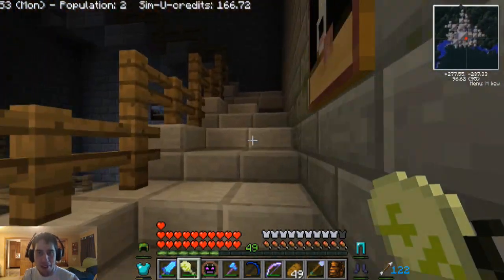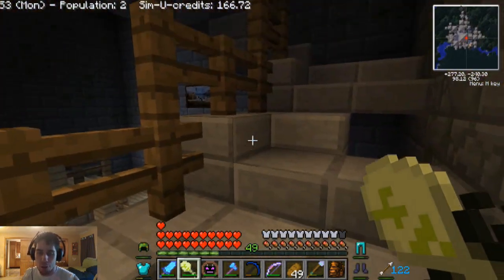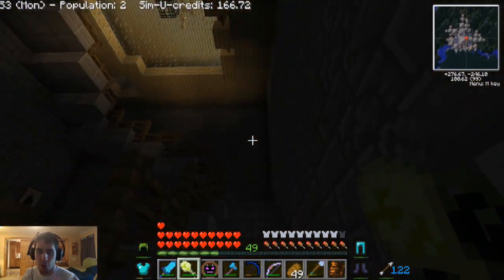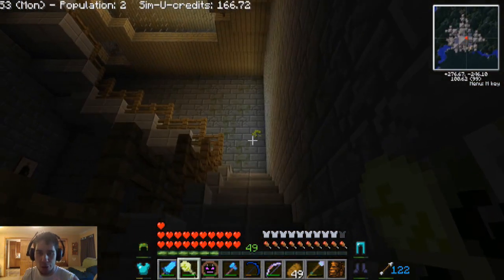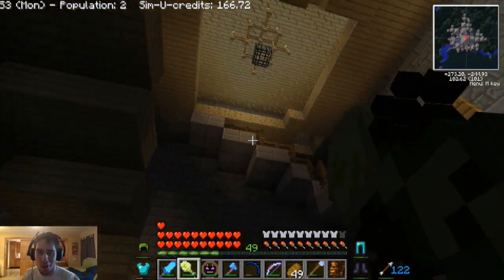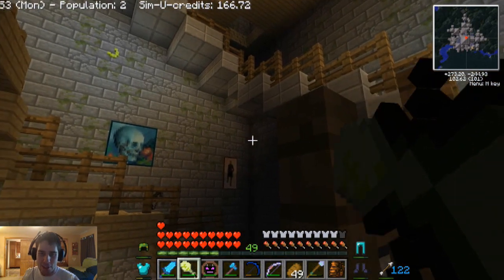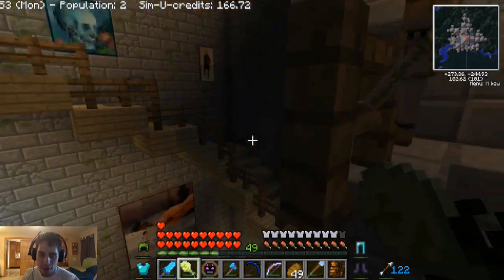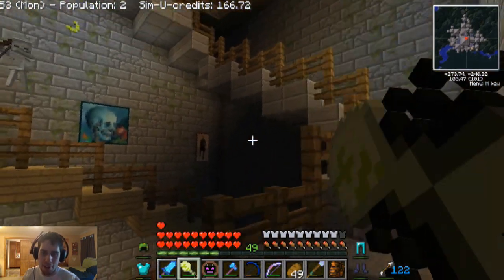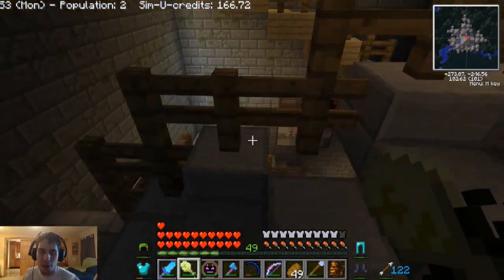That is so cool. I looked it up online beforehand and apparently if you run out of durability, you can put some torch berries in a crafting table with it and it will be back to normal. So we'll never run out of worms to throw at our walls. It's kind of cool. I can light up the whole place like this. I like it.